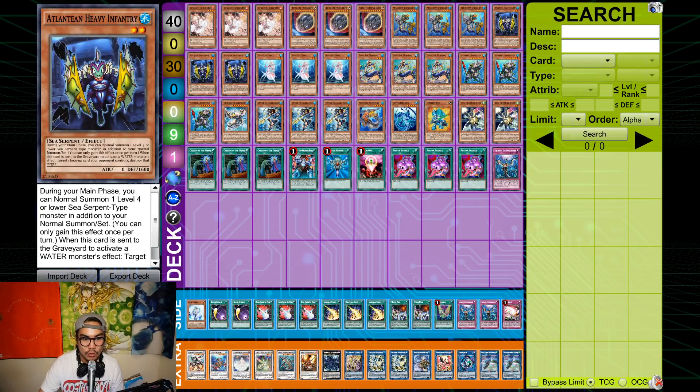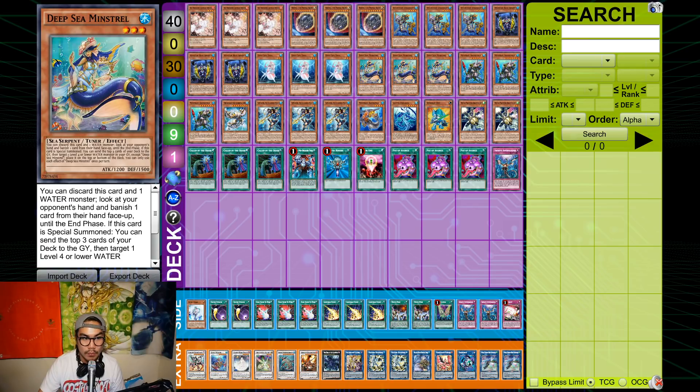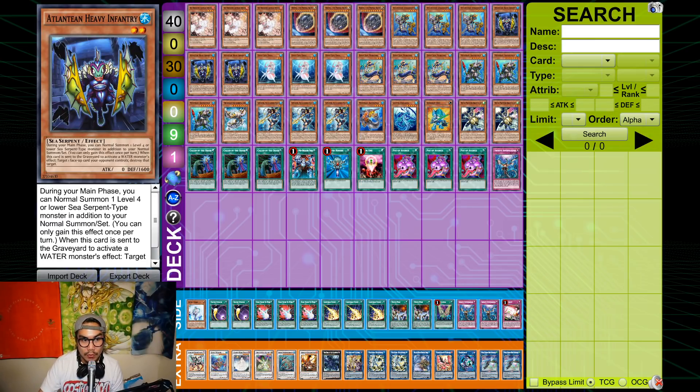Triple Infantry because Infantry gives you a double summon for the deck. If you open Infantry, you can go Heavy Infantry into D.Va as a combo. Heavy Infantry into Minstrel is also combo because Minstrel, for some reason, is also a tuner. And Infantry into Nephtabyss gives you more plays to break your opponent's board, which is really, really good.